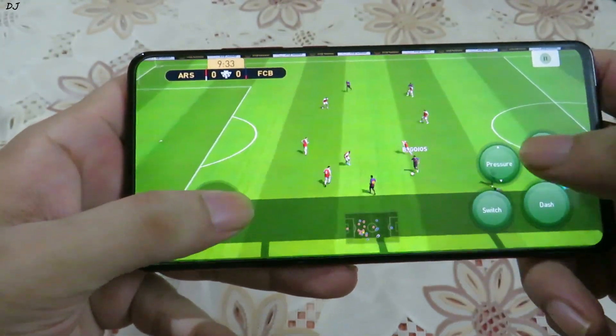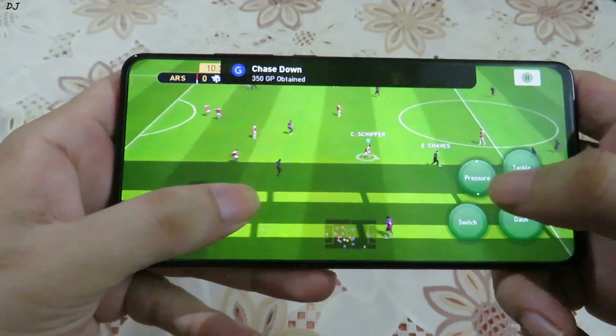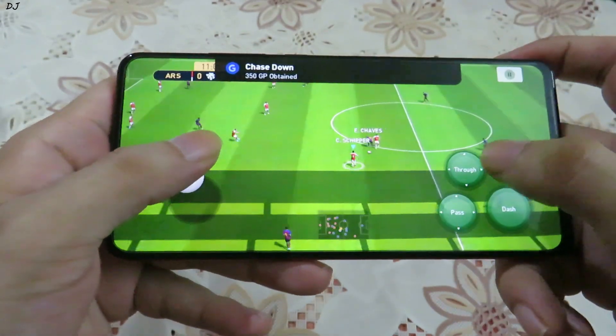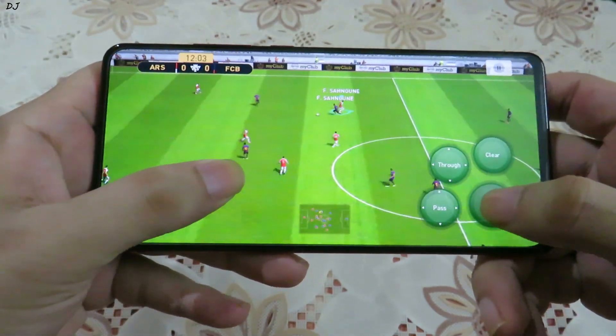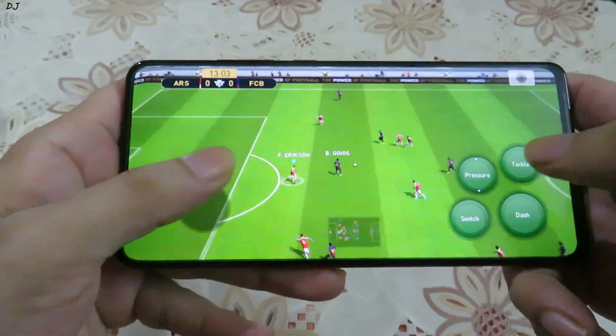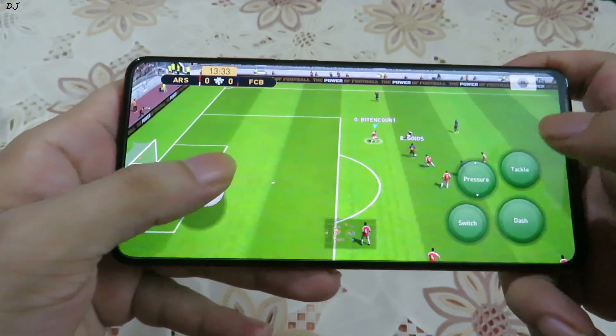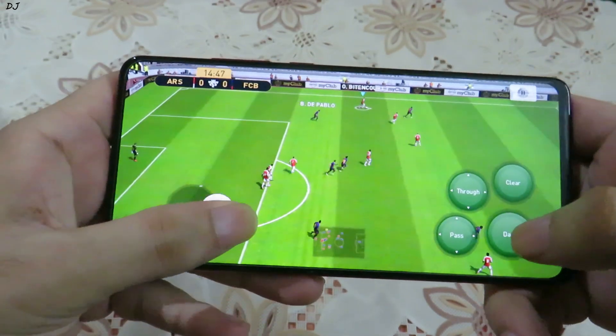We were not able to get past him, so I'll try to pressure this guy and switch to my teammates. Yeah, we got the ball — oh, he took the ball away from us. The game runs very nicely; you can see it's running at 60 FPS. The Redmi K20 Pro is not having any problems running the game at 60 FPS. Yeah, I got the ball there.